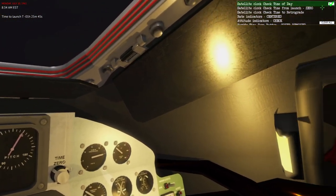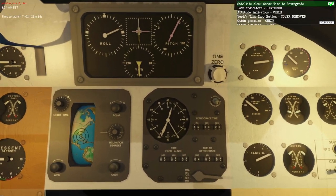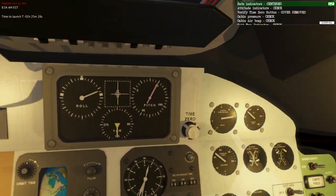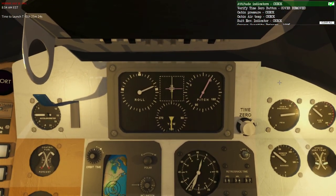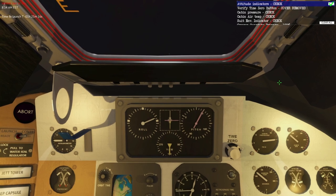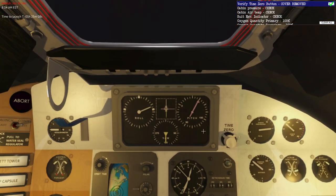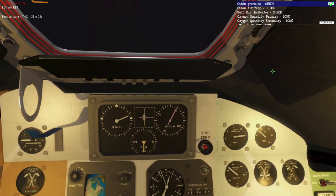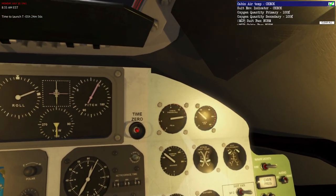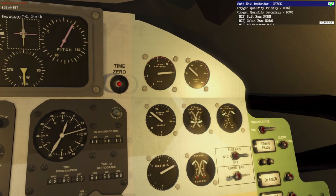I'll just check up in the corner - we have a time. I'll skip that, I'm sure it'll be fine. Check time from launch zero - yes, that's important. Time to retrograde - I don't know what it's supposed to be, I'm going to assume that's fine. Rate indicator is centered - yes. Attitude indicators check - I don't know what they're supposed to be at, so I'll assume pitch is just a little bit off of 90, that seems fine. Roll probably doesn't matter too much, yaw 180 I guess is correct. Verify time zero button cover - remove it now? Alright.